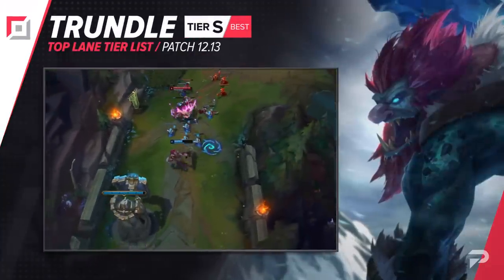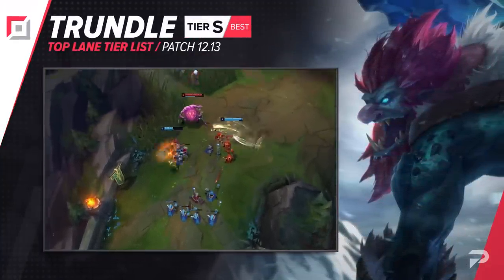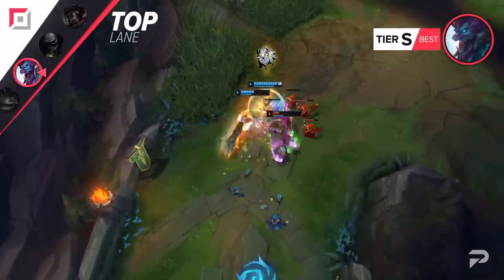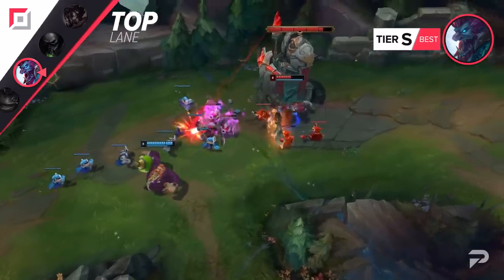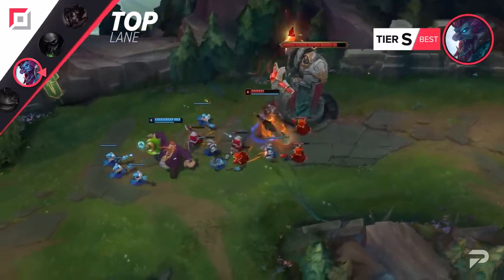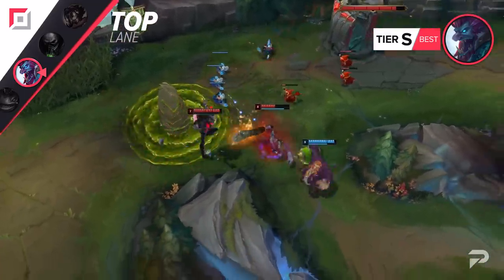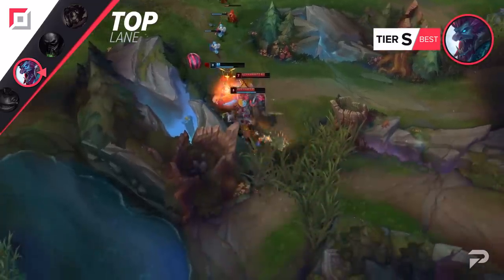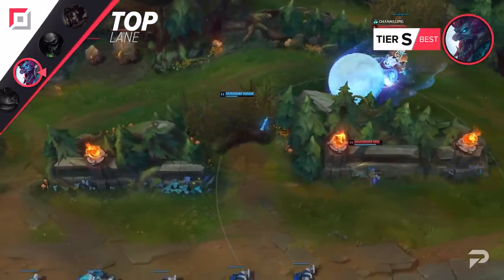Trundle gets added to the top lane tier list as an S tier pick. Most people label Trundle as a tank breaker, focusing heavily on what his ultimate does, but that's completely ignoring the rest of his kit. With his Q not just giving him AD but also lowering his foes, he's also a hard counter to a lot of AD bruisers. Combined with the tank speed he gets from his W's field, he's a very strong duelist that can beat down the vast majority of champions in early game all-ins. He remains an impressive 1v1 champion at all stages, so once you get that early lead, your foe basically never gets a chance to fight back. As with Tom, it's a pretty good idea to run Ghost and Ignite — that gives you the best ability to run down foes and smack them to death.